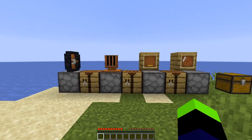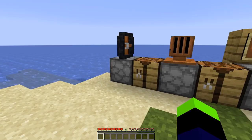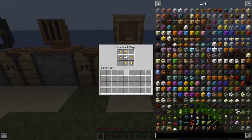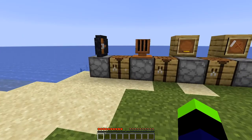We have four of the base blocks here and we'll go over more later. To start off we're going with the wheel, the ship controller assembly, the control key, and the clearing scythe. So let's talk about them.